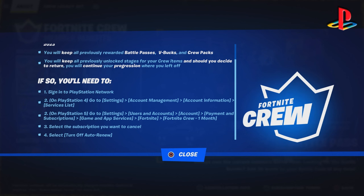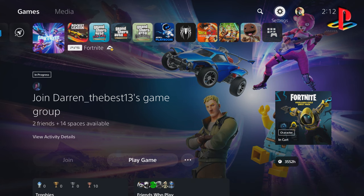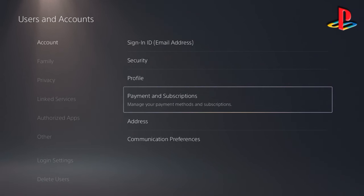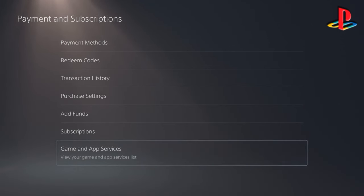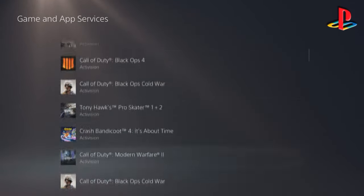The PlayStation 5 is a bit more involved with more steps. Go to the Home screen, then Settings, then User and Account, then Account, then hover over to Payment and Subscription and click on that. Scroll down and look for Gaming App Service — click on that, not Manage Subscription — and it should show you Fortnite. Scroll down and look for Fortnite.